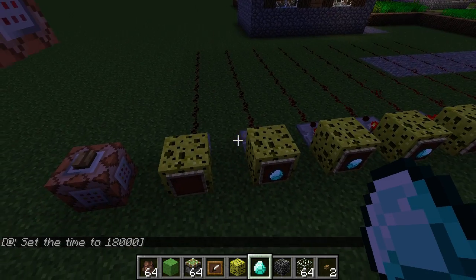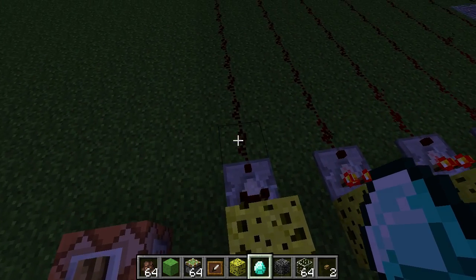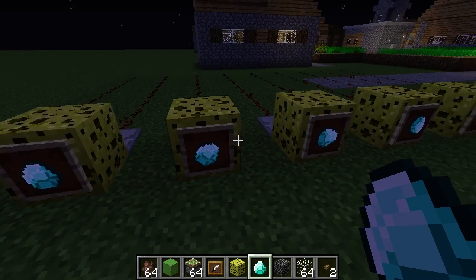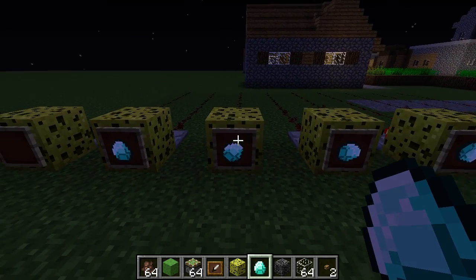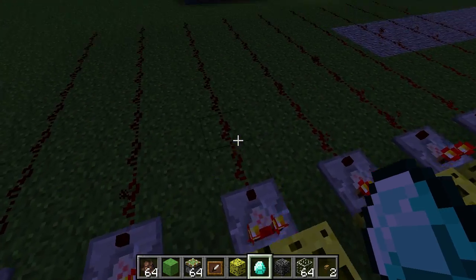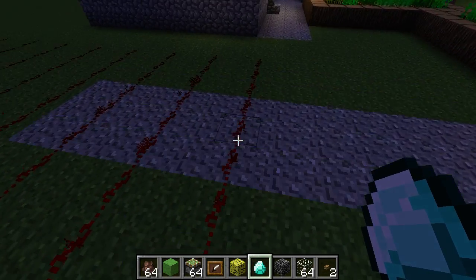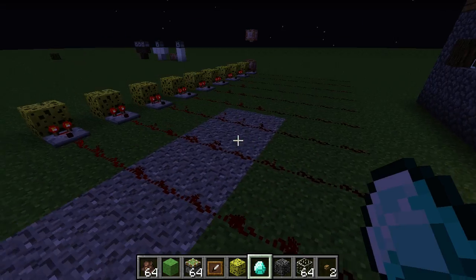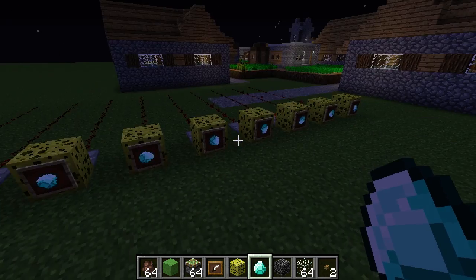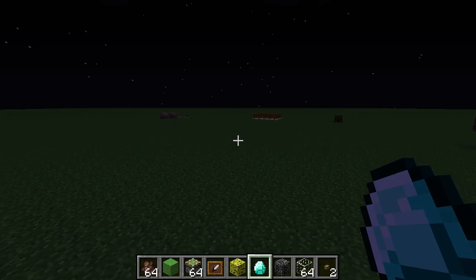As you can see here, you can use comparators to check the contents of an item frame. No item means no power, just an item sitting there is power level one. Another big change is you can now rotate items 45 degrees instead of 90 degrees, and each rotation from the default adds one more power level. You can use these for all sorts of combination locks and puzzles. I'm sure we'll see a lot of that in maps once this update is official.